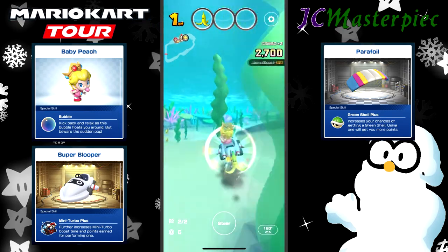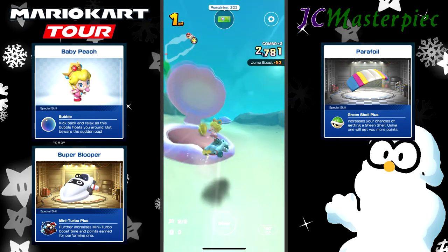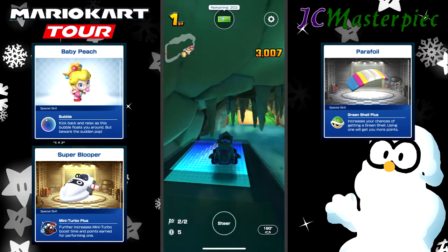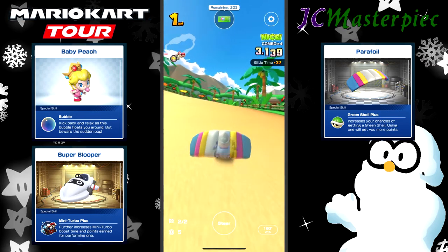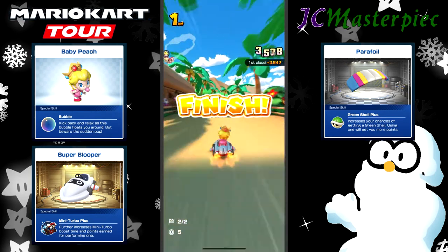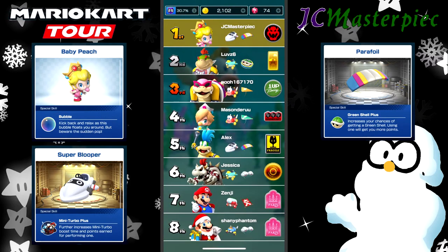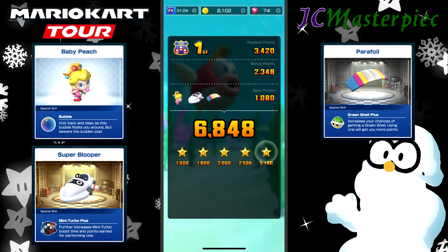Let's see if I can make this — stay on the ground, stay on this ramp safely. Don't fall off. There we go, gliding through so I can get some extra air, come around the curves. That should give me first place — that's going to be over 6,000. 6,848 points. No extra, so it's going to be 6,848. Gives me five grand stars.